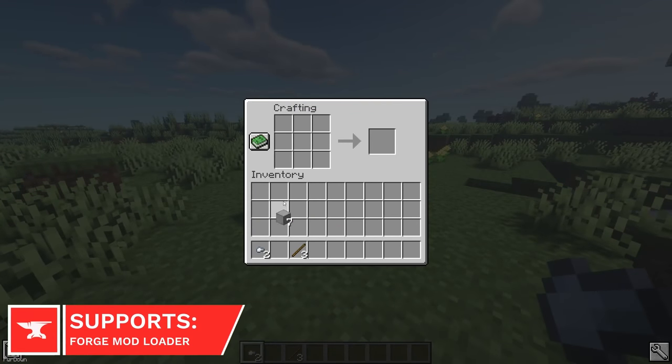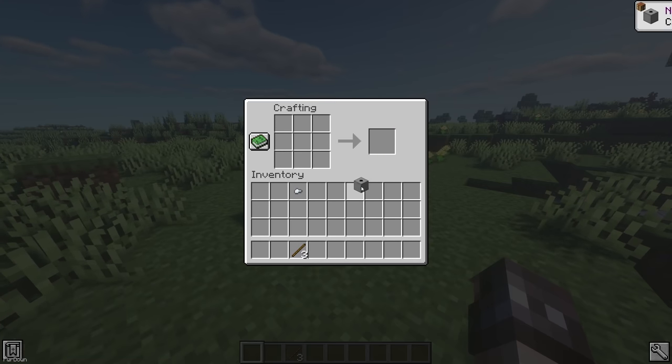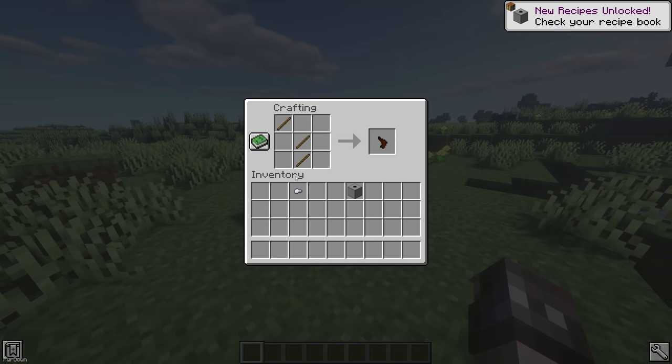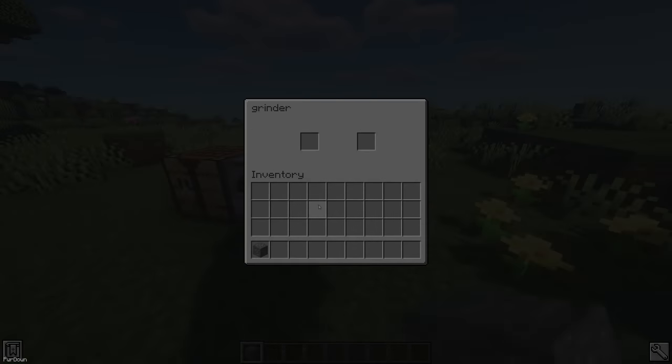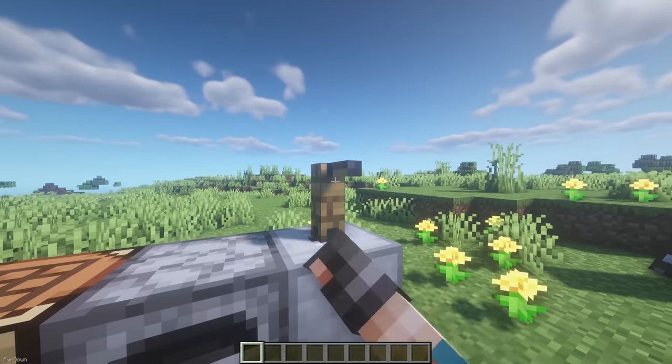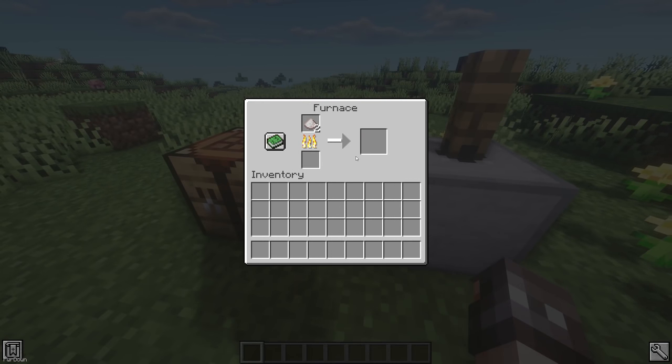The Plane Grinder is a new block which can be crafted by combining Smooth Stone and an Iron Nugget inside a crafting table. You'll also need to craft and attach a handle to it, which requires Sticks and another Iron Nugget. Ore Blocks can be placed inside the grinder, and when you spin the handle, they turn into Two Ore Dust. Each Ore Dust can then create a single Ingot, essentially allowing you to double the amount of Ingots you receive per Ore.